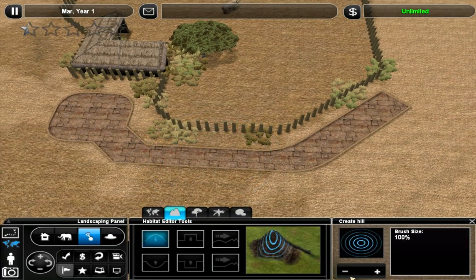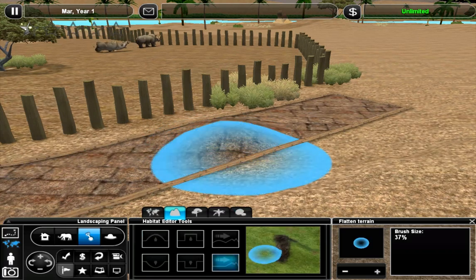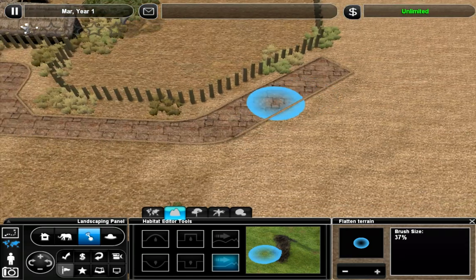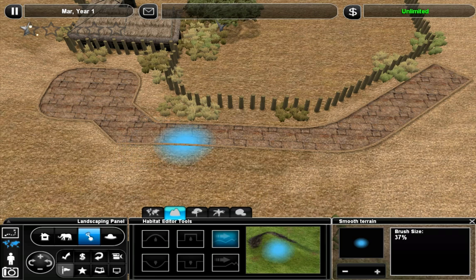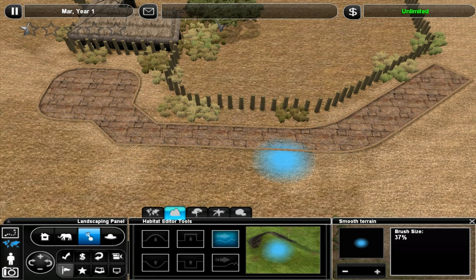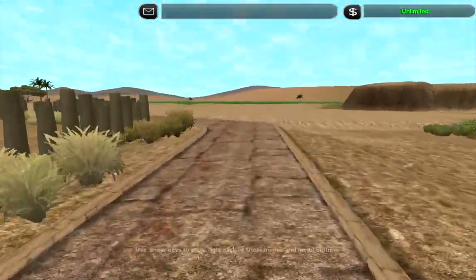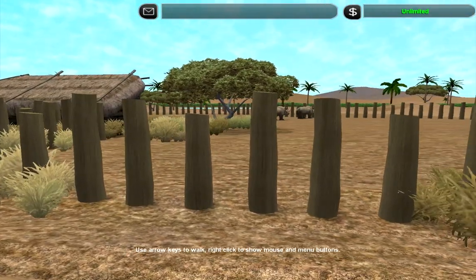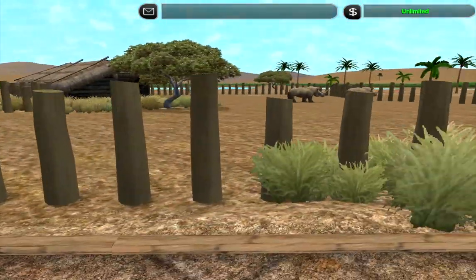For the path, what I normally like to do is raise it up a little bit from the level of the exhibit, because it just adds a little bit more depth to things, a little bit more interest, variation in height, like it would be in real life. And also, it lets you see into the exhibit a little bit better, because most of the fences have part at eye level which kind of obscures your vision into the exhibit. So I like how it's raised a little bit - it lets you see a bit easier.